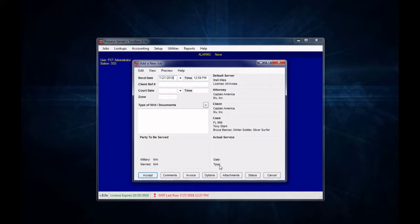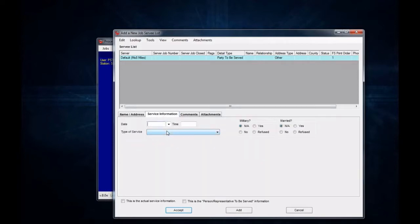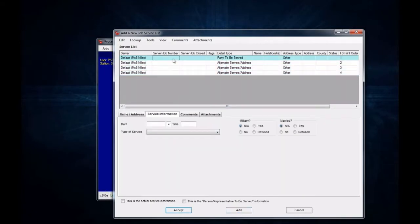The military married information is here, and the date and time of the actual service is in the actual service box. The reason is because that information is now in the survey details, linked up with the specific survey detail that the date, time, and type of service information is for. This is because you can have multiple addresses and multiple different types of services, dates, and times — or non-serves — and this will allow you to create multiple affidavits, one for each survey detail that you have.